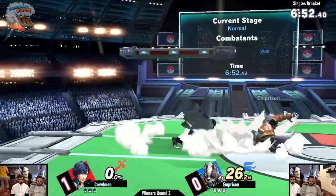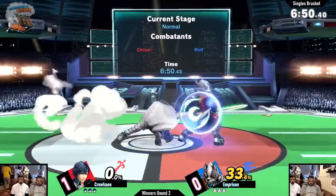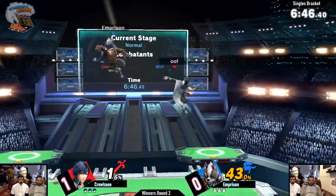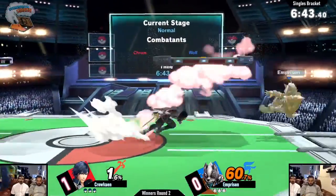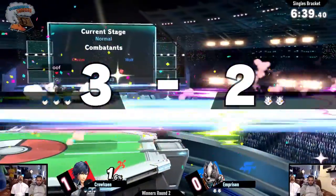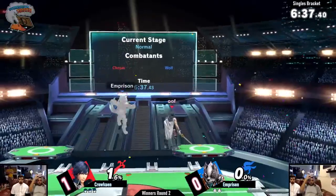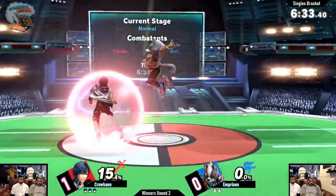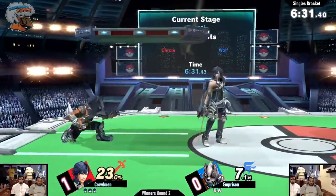I think he just likes the stage. It's good for Wolf - he has that extra distance, the platforms are great for extensions off up-airs and throws. It's not like either of them really has a disadvantage here. But he's getting pinned down in the corner really hard. Krom's such a heavy hitter and so aggressive - if you show any signs of weakness, he finds it and just explodes it. Like spot dodges or rolls.